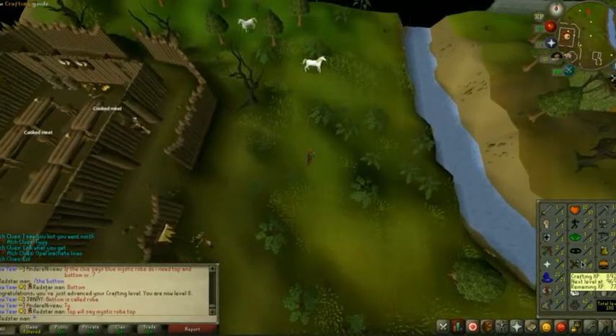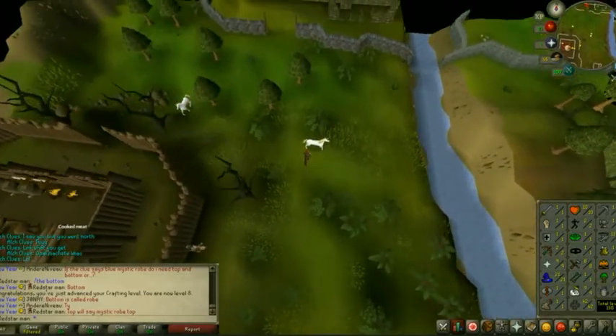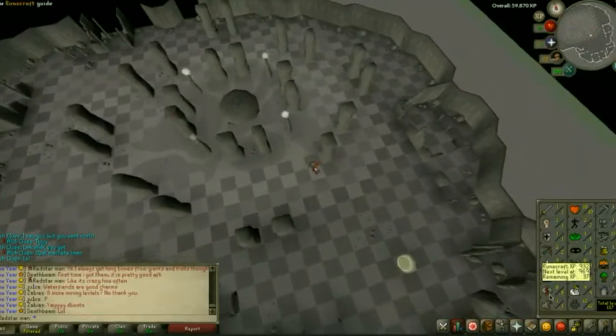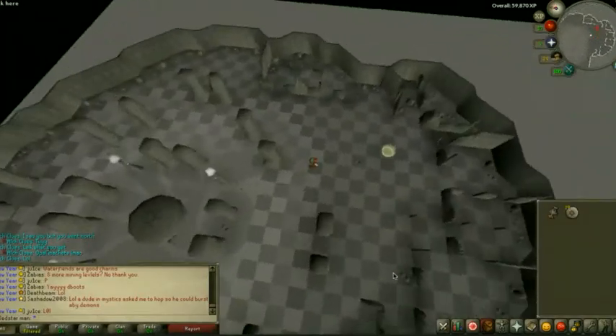So we just got 8 Crafting with all those supplies. I think now I'm going to go see if I can do some Runecrafting with the essence I got. We just used the last of our essence — we got about 150 mind runes, and we got 8 Runecrafting, so that should be enough runes for us to do Witch's House.